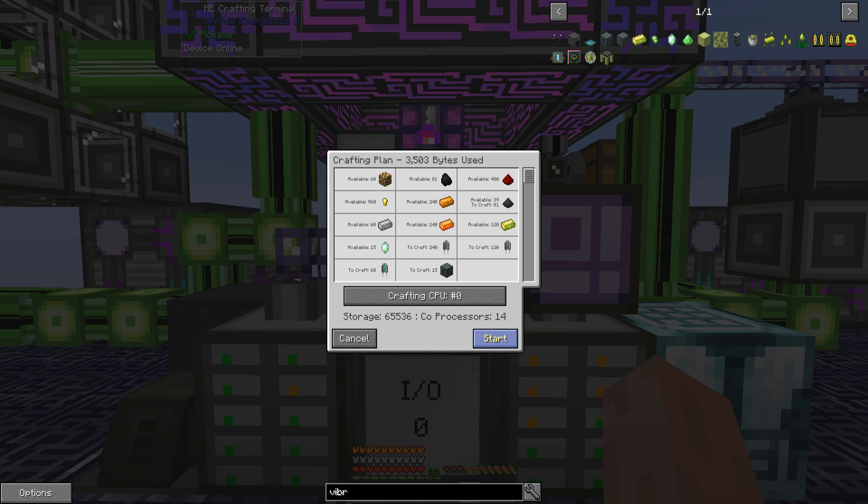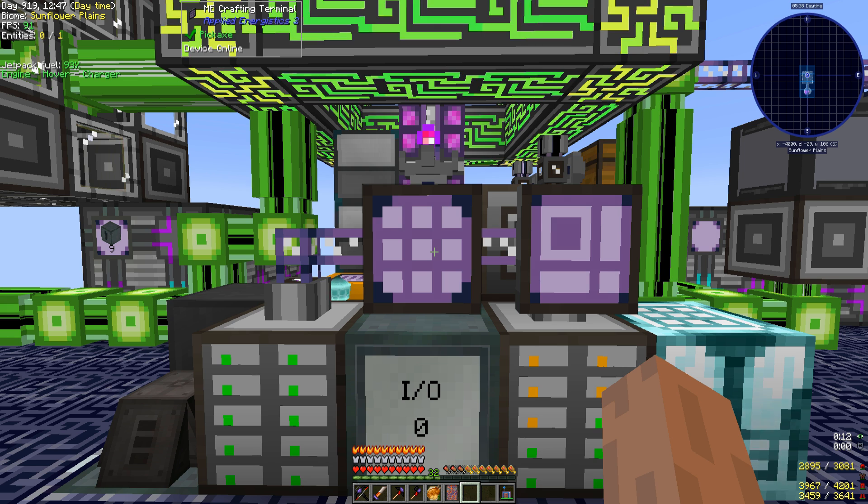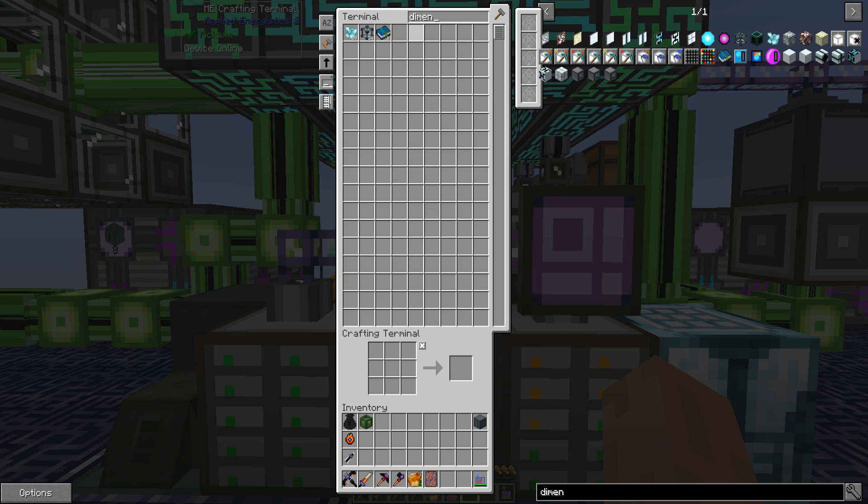We'll go with that one, start that off. Right, look at that — look how quick! Now that we have all this auto crafting, that is fantastic. Something is waiting on something... oh there we go. Right, well while that's going on we shall also set up a couple of dimensional transceivers — in fact we will set four up.